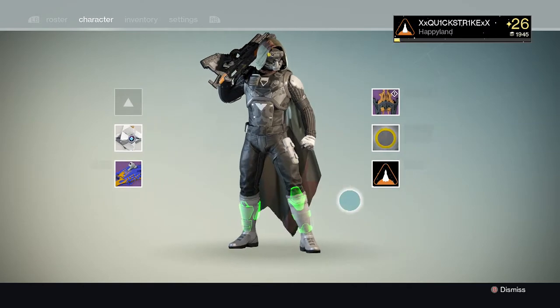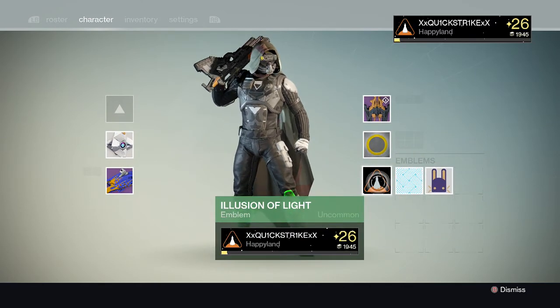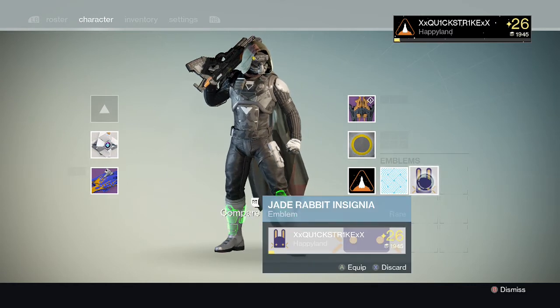For my emblem, I got the Illusion of Light, which is from a code you put in on Bungie. I'll put that code down in the description below. The Sound of the Finite is also one with a code — I'll put that one's code in the description too. And the Jade Rabbit, which you get on the moon or from a random chest.